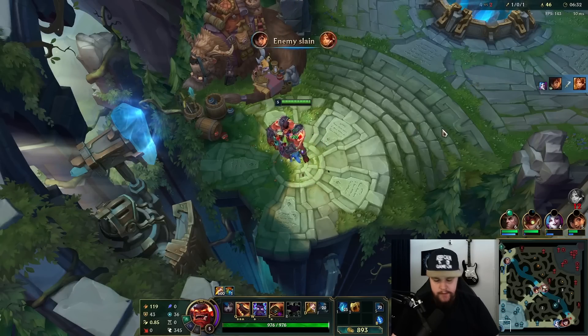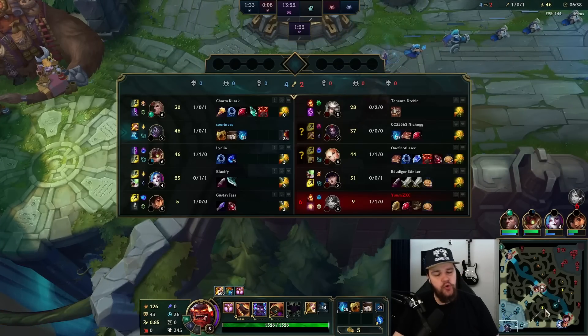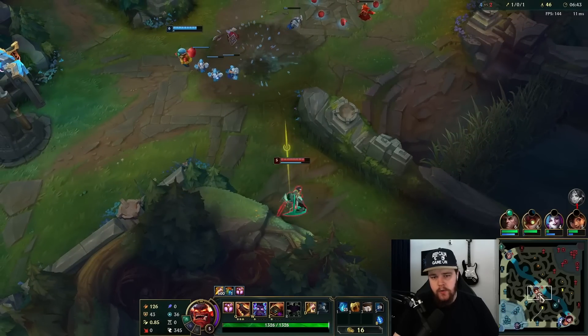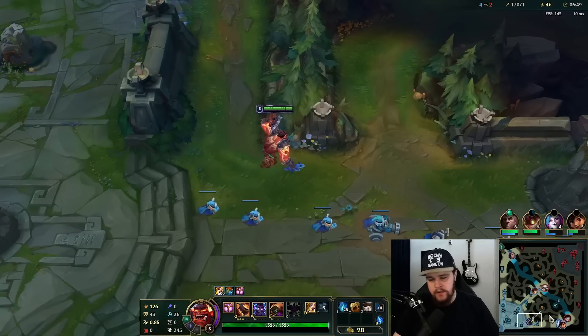Against Lux there's nothing to be afraid of even if I don't have ult, because my passive blocks her biggest skill and allows me to dodge her ult for free. It doesn't really matter if Zix gets the kill. A kill is a kill. You saw Lethal Tempo being extremely valuable there — just getting those extra hits off way faster killed Lux so quickly. It's just such a good thing to have, gives you consistent damage output.